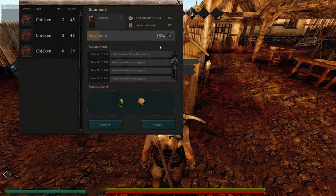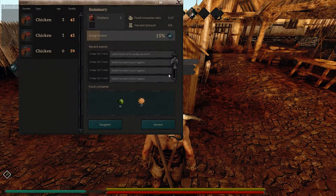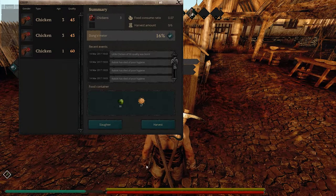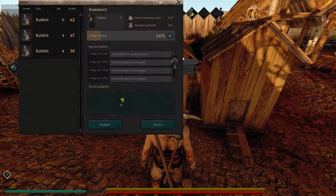So when you click harvest and your harvest amount is, say, 6 out of 6, you will harvest and get a set amount of eggs back from that. It won't be 6 eggs — it'll probably be about 80. Anyway, you'll need to do this until level 30.